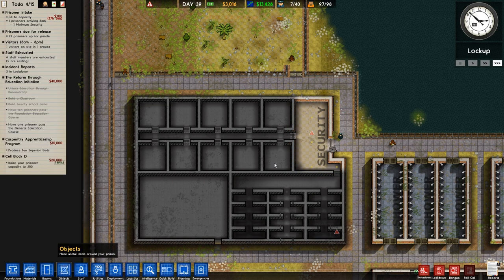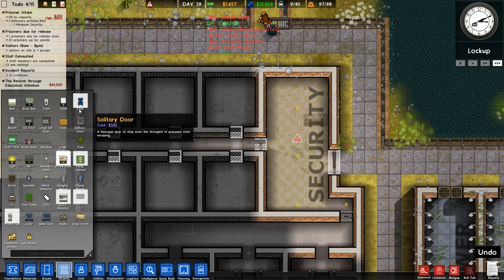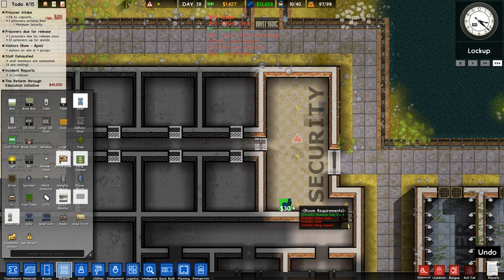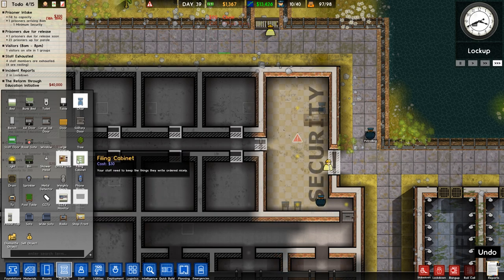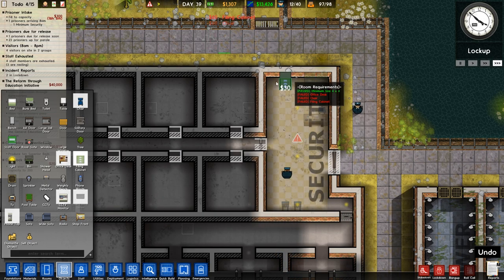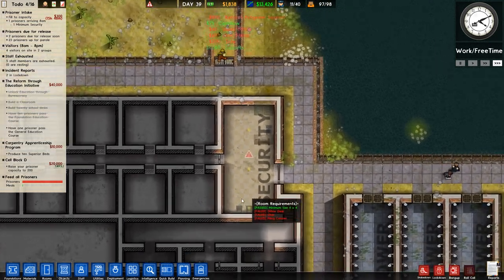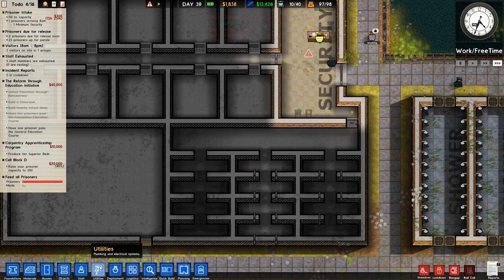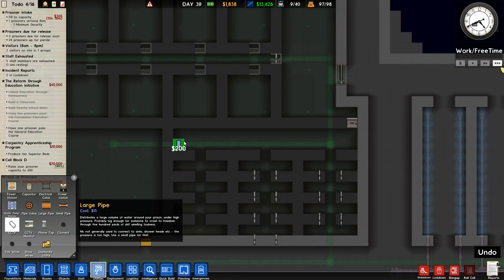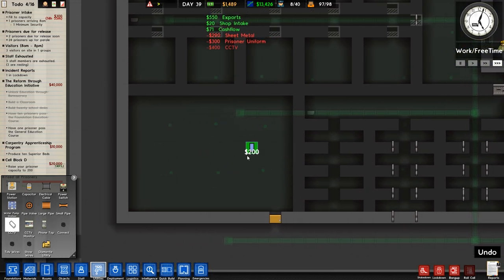We'll do the security desk at the front — we want a security desk like so. We'll have a chair there, a couple of chairs around here, and then a filing cabinet at the back — or a couple of filing cabinets, why not. We can always put some CCTV monitors in there if we wanted to, but probably won't bother for the time being. I don't think I want anyone patrolling around here. We will have a camera though — CCTV camera, we'll put one there and one there.